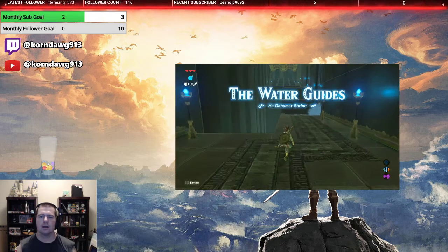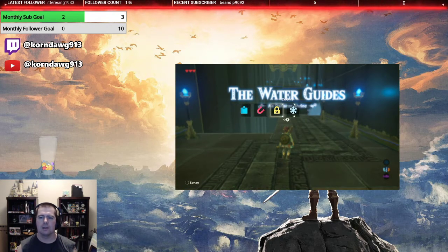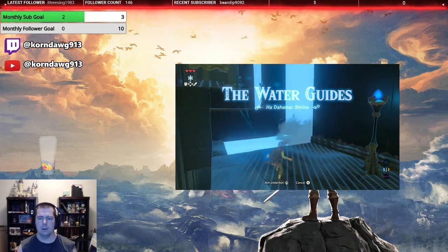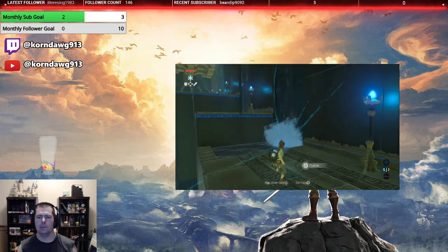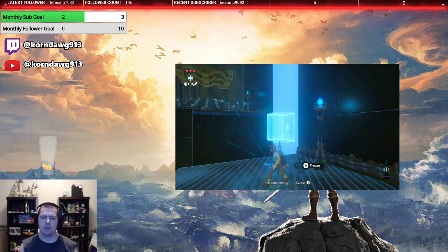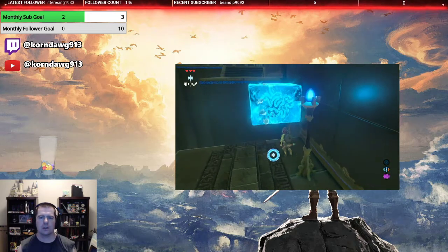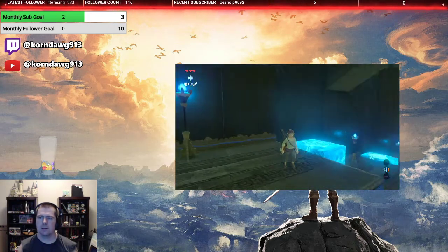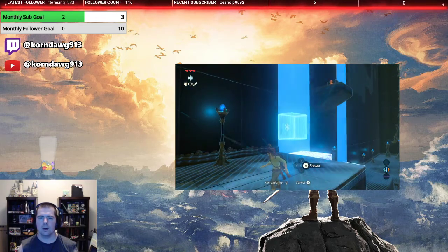We have hang glided into the shrine. This is the watery shrine — we're gonna need Cryonis for this. And this is the first time it shows you that these little waterfalls at the side, you can actually make ice come out of the side of these things.